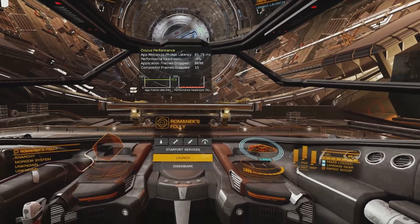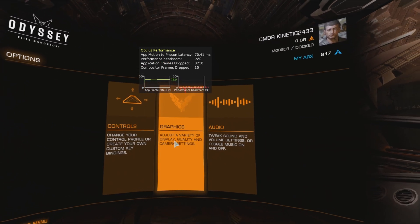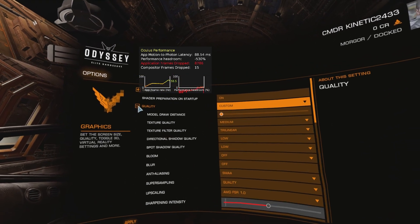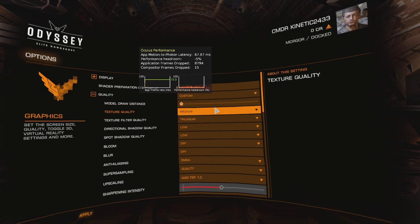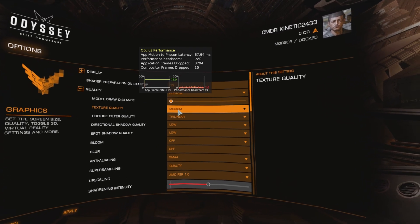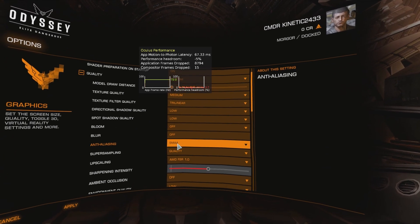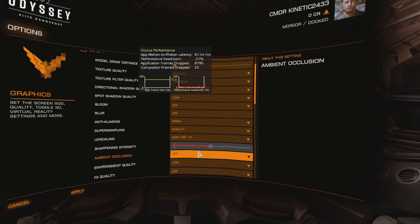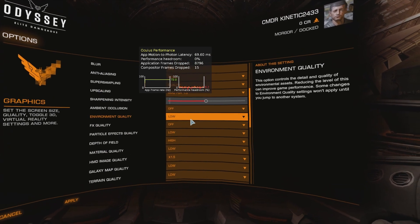Let me go into in-game settings and we'll go through some of these. This is just what I've settled on at the moment — there's probably still some tweaking I can do. I started off with a baseline of VR low, because that just seemed to be the only thing I could really choose to get even reasonable performance. I've got texture quality down to medium, everything pretty much on low as it defaults. With anti-aliasing, I've got SMAA in order to utilize the upscaling of AMD FSR 1.0, which gives a performance increase. The image quality does take a hit — it's not quite sharp — but you sort of have to live with that to get that performance increase.